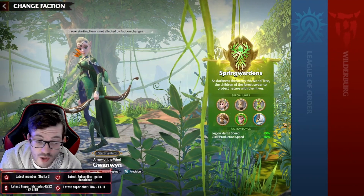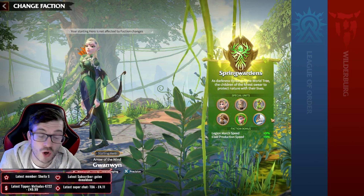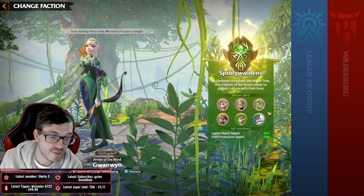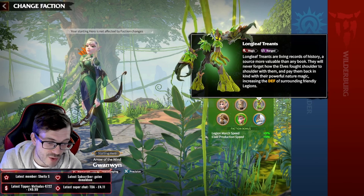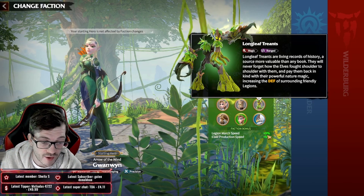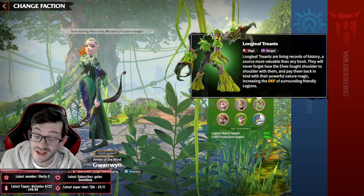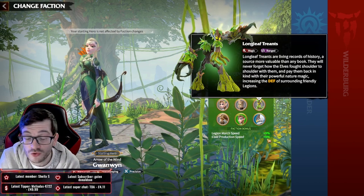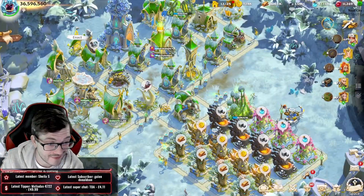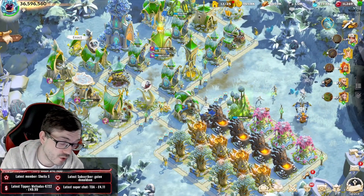Spring Wardens can be argued as a good mage faction swap because you get a defensive buff, five percent march speed which is very key for mage players, a way of getting in and out of combat really fast, and you can constantly heal your mages on the battlefield. It's a really good tactic and it's your choice.